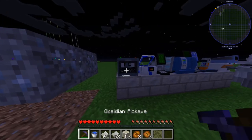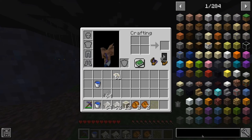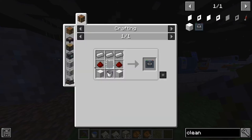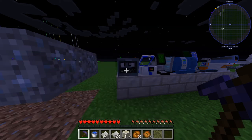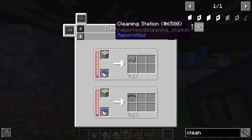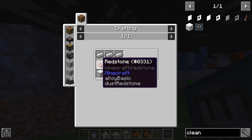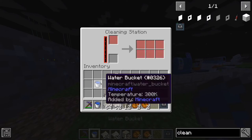Now we come to the cleaning station, which I don't really remember how to craft but it's kind of expensive. The crafting recipe is two blocks, a bucket, a glass pane, two redstone, and three iron ingots. You go in here, put water in, then put your encased fossils in to clean them.